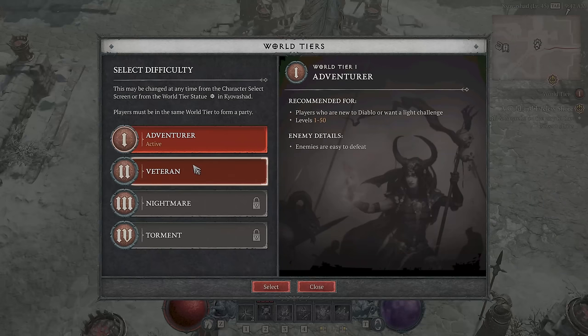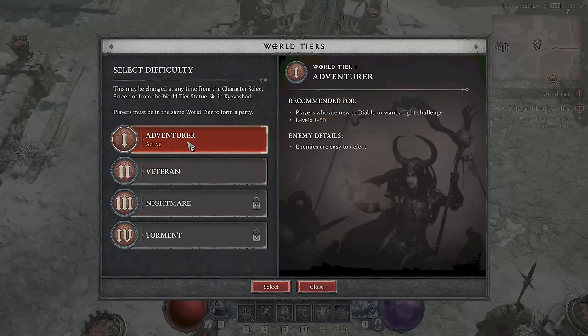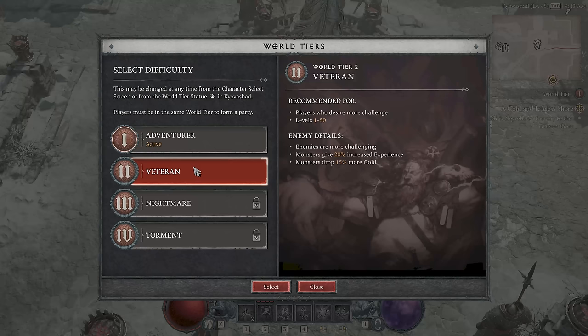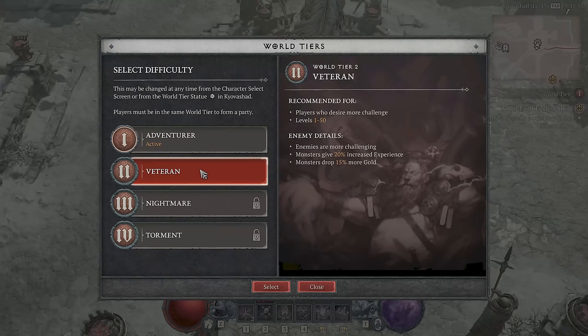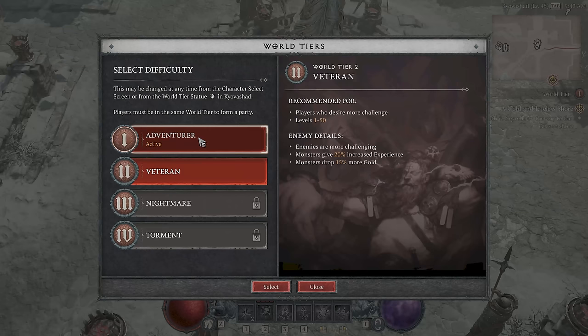Tiers 1 and 2 are what you're deciding between when you start. I've been going through on tier 1, and honestly it's what I recommend for everybody. The main difference is 15% more gold — not something I'm worried about — and 20% more experience, which probably balances itself out because the enemies are more challenging. If it takes you twice as long to kill an enemy and you're only getting 20% more experience, killing more enemies on tier 1 in the long run will probably make it alright.